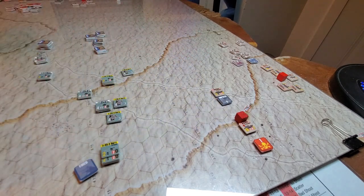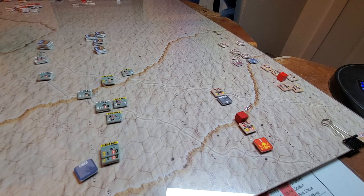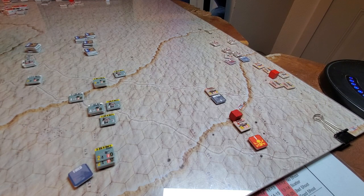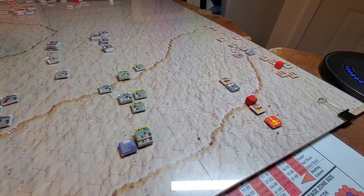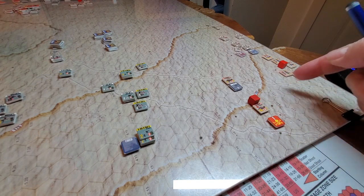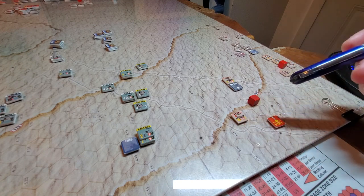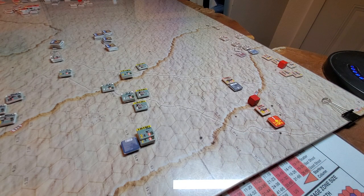A fired marker or trigger marker threw me a curveball. Checking the spotting table for AT guns - or AA, infantry guns, or arty, which are bigger - interestingly, even though they fired, they potentially would not be visible to these guys, who wouldn't be able to take a shot. So if these Crusaders move up a couple more hexes, that brings them into nominal range and impacts the column shifts, making it really risky.